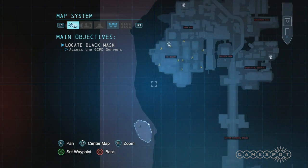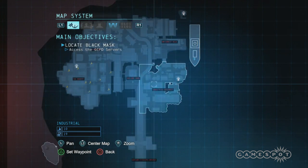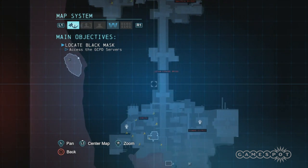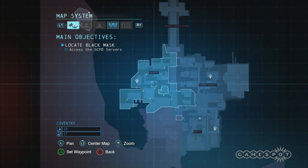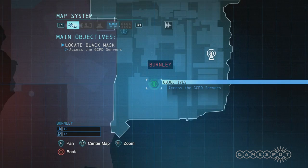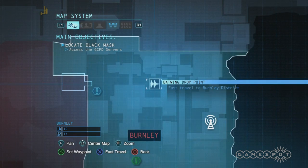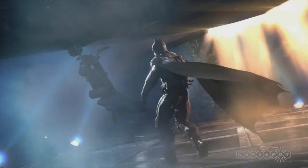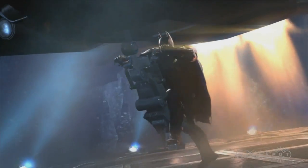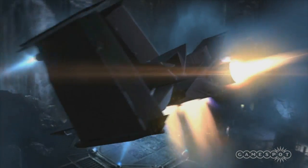Here we are in the open world — you can see just how much bigger it is. There are two main islands. That's the Final Offer on the top right, which is the Penguin's boat. This is South Gotham and we're heading to the south point — that building there is the GCPD building. We're going to use the fast travel system to travel over there. Is it something where you have to reach an area first and then access a fast travel point, or can you hop in the Batwing from the beginning?